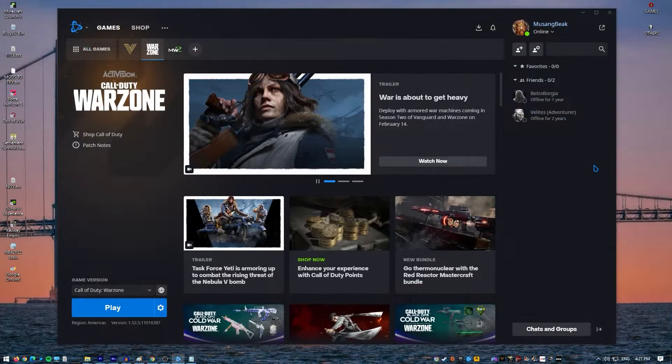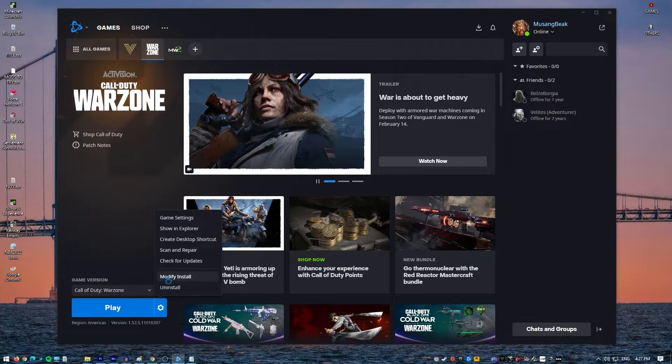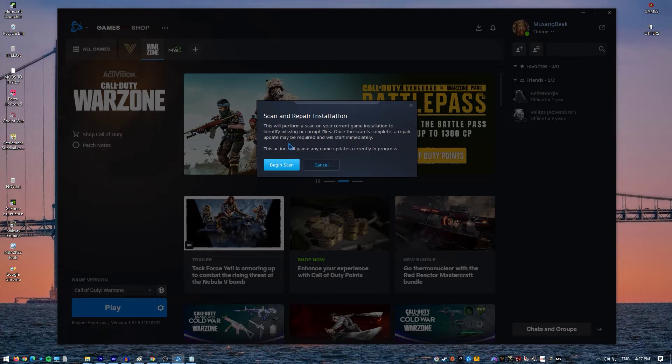If you're running Warzone on Battle.net, here are the steps to follow: Open the Blizzard Battle.net desktop app, click the icon of the game you are trying to repair, click Options, select Scan and Repair, click Begin Scan, and wait for the repair to finish.